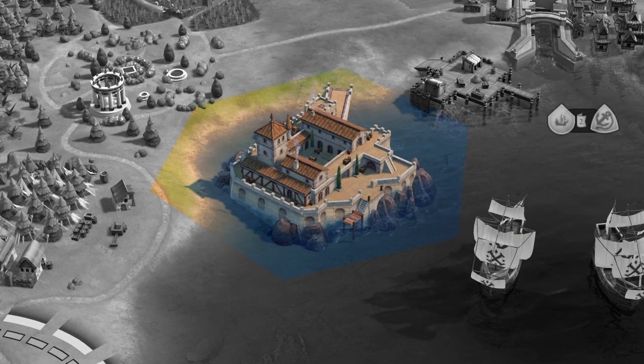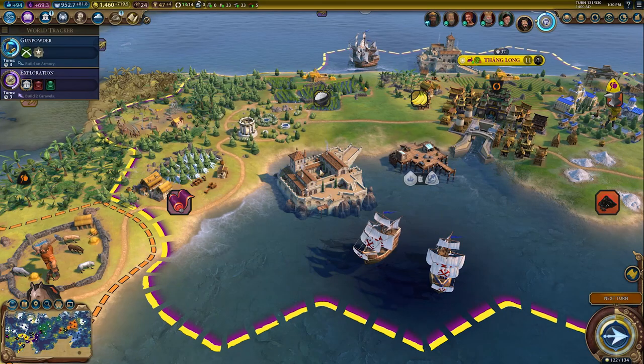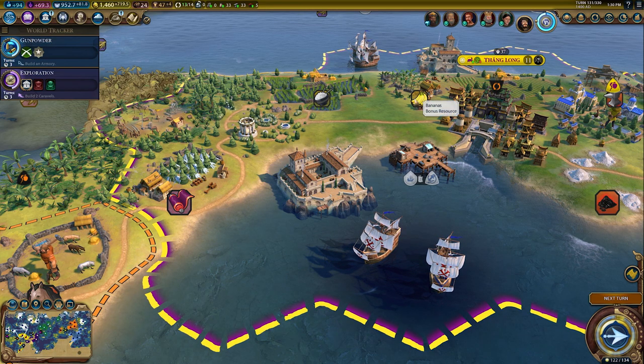These special shipping ports, unique to Portugal, grant additional gold and production from trade routes to that city. A feitoria can only be built by a Nau naval unit on a foreign coastal tile next to a luxury or bonus resource.